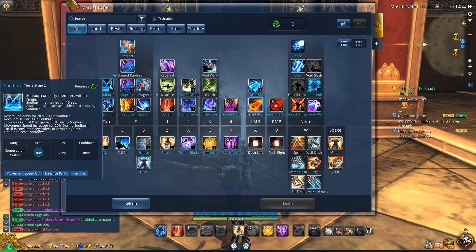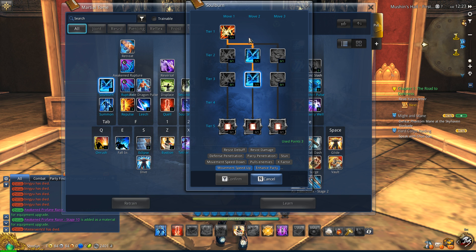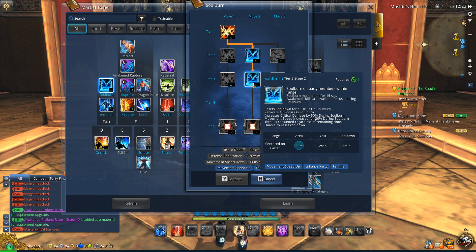You don't even get Soul Burn until level 45, which I only got yesterday, so I've only had a little bit of time to play around with it. But it is very, very good. This is an upgrade to your Obliterate ability, and basically what it does is a team-wide buff with a three-minute cooldown. When you cast it, it sacrifices your summoned pet regardless of how much time is left. It gives you an amazing team buff: it resets the cooldown of all your skills, recovers 10 focus, gives you increased critical damage by 50% during the buff, and increases movement speed by 20% during the buff. The buff lasts for 15 seconds.